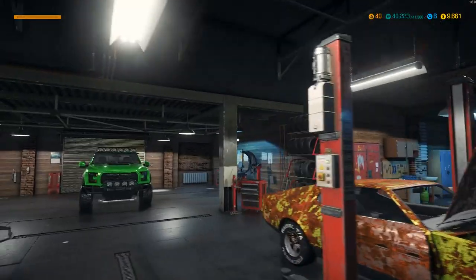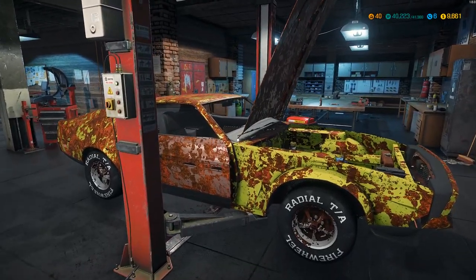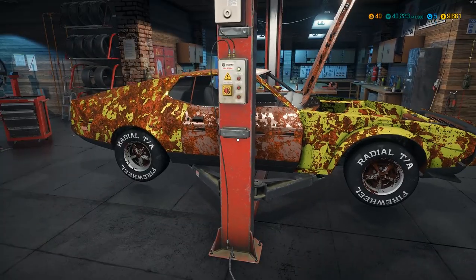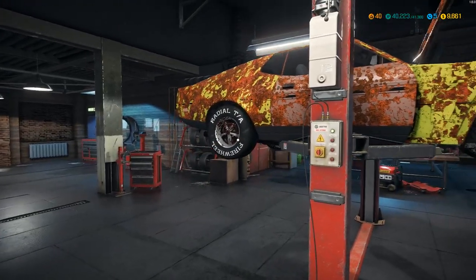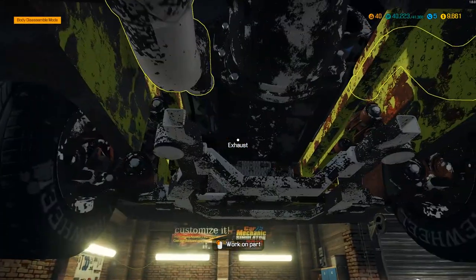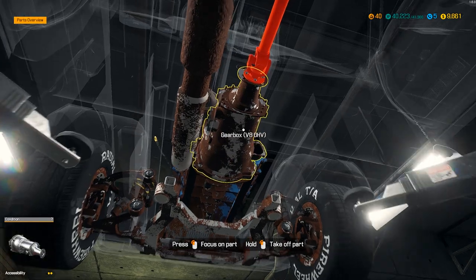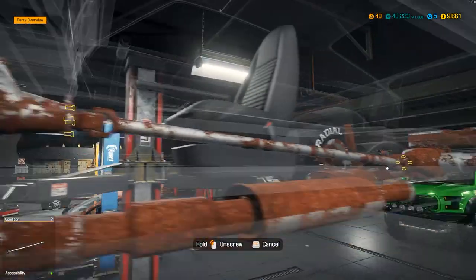I'm not sure what the differences are between the Windsor blocks in this game versus real life, but I'm sure we'll find out from comments. I do like these wheels — Radial TA! First thing is to pop this engine out. Maybe we can reuse the block but I'm not sure.